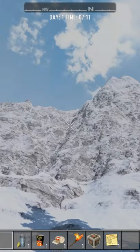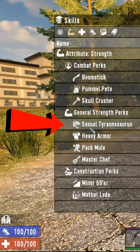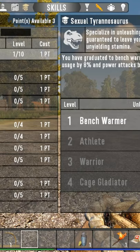First, do the starter quest. This gives you important starting equipment, skill points to spend, and the location of the nearest trader. Consider spending a skill point in Sexual Tyrannosaurus to improve melee stamina, and start making your way to the trader.